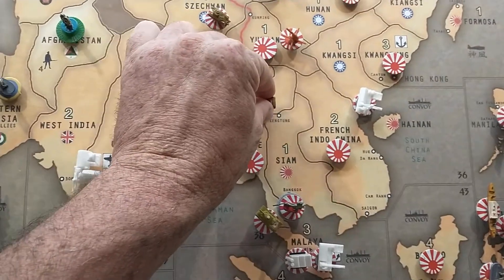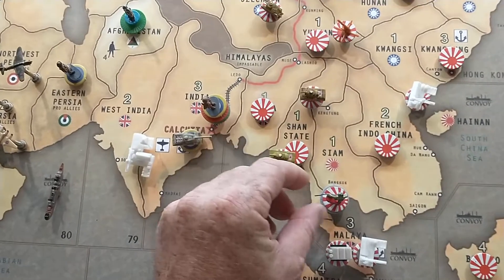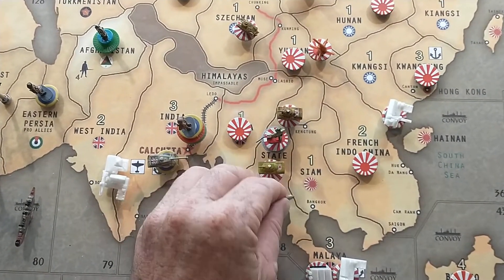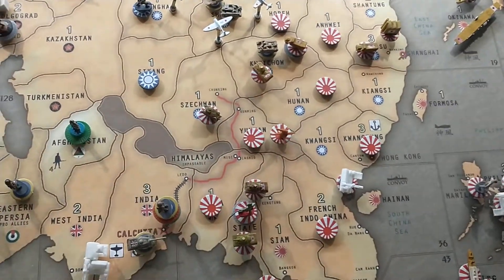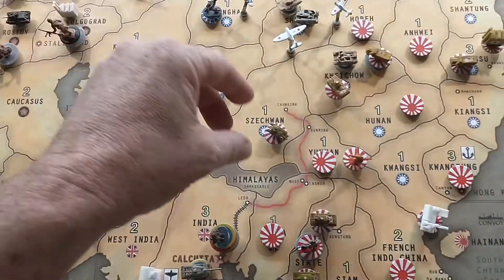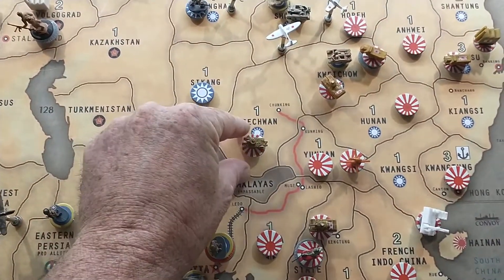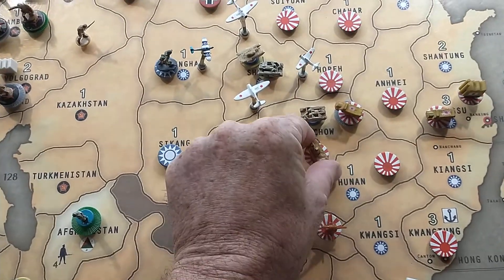We are blitzing into Burma — one, two — and then coming right back to Shan State, taking a tank in and two infantry from Malaya as well. We're taking a gun — I know I'm doing non-combat but I just want to delay. Anyway, one tank from Yunnan is going into Sichuan, and we're coming into Kui Chao.